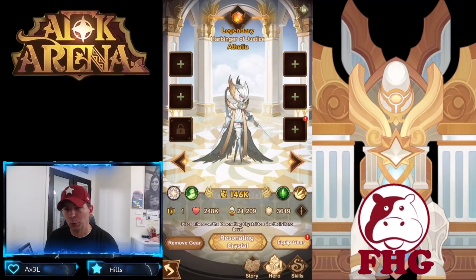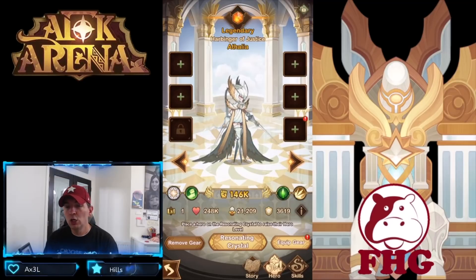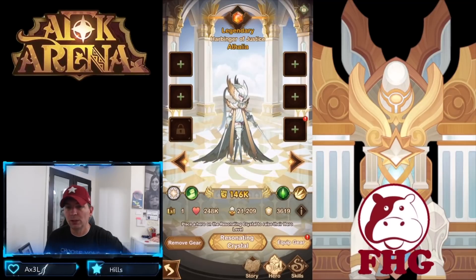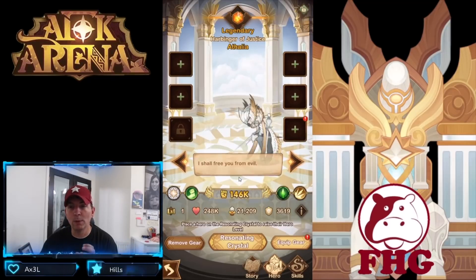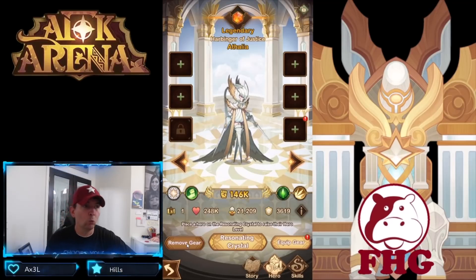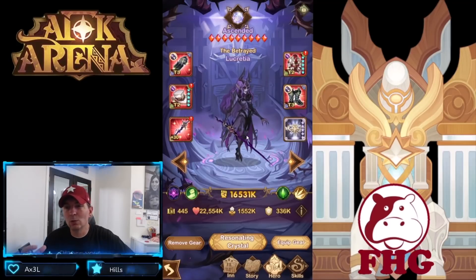The second hero is Athalia. With her tier stones she brings an absolutely crazy amount of additional power. If you have Athalia built with a plus 30 signature item and her furniture, she can burst down any opposing hero in just a couple of seconds. I cannot wait to see what the glyphs dropping on Tuesday do for Athalia's power.